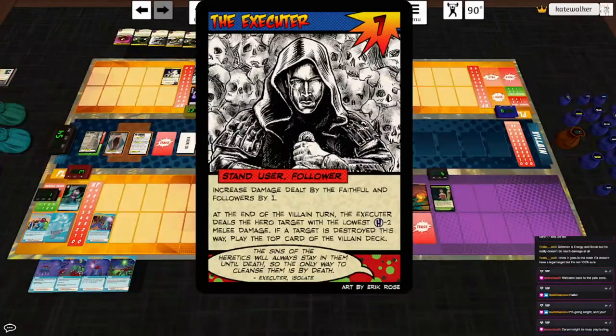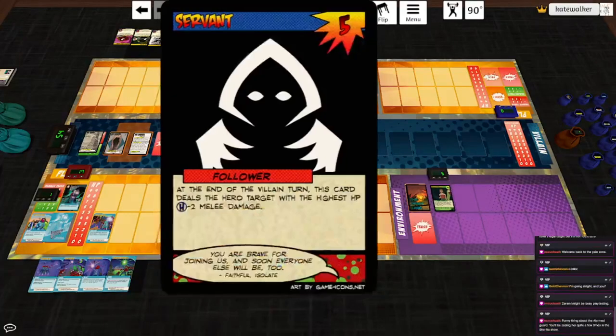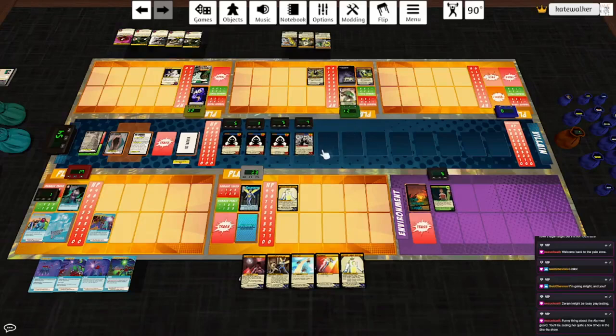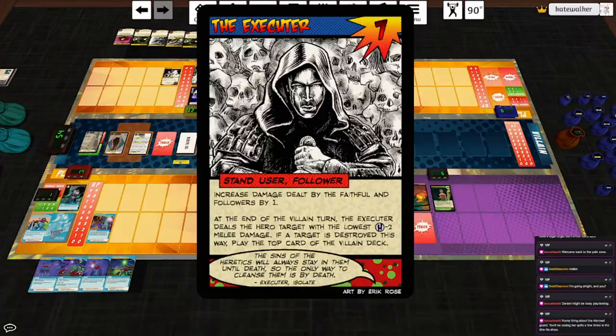The Executor enters play — increased damage by the Faithful and followers by one. So these guys are hitting the highest for three now. First one goes to Pyre, the rest go to Nightmist. And then he deals the hero target with the lowest HP three melee damage. If a target is destroyed this way, play the top card of the villain deck. That is Lantern Jack, who heals one and gets a plus one.